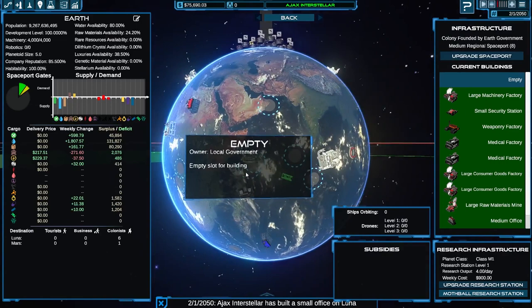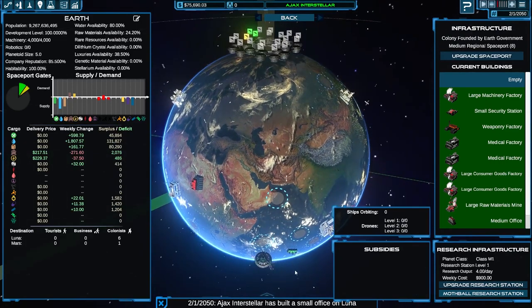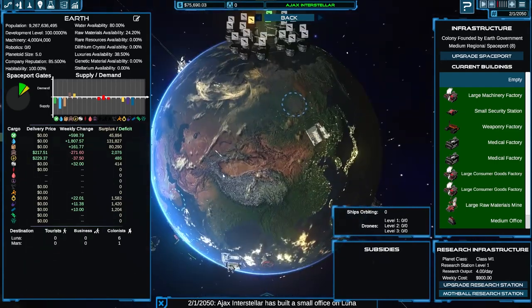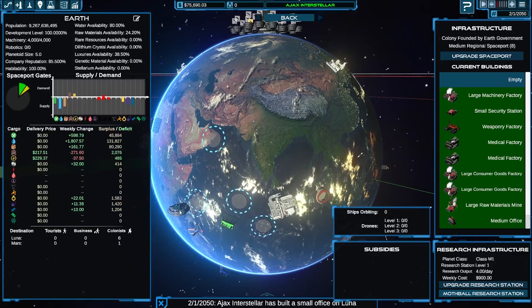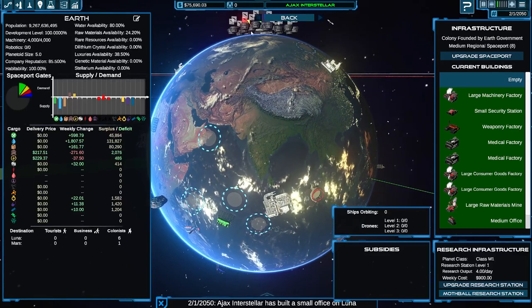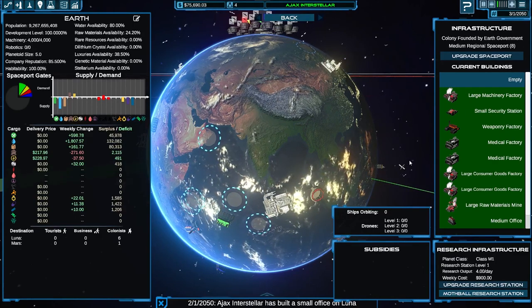That thing just popped into existence — it's got a slight green colouring. So that is my research station. And that's going to start pumping out research day by day.